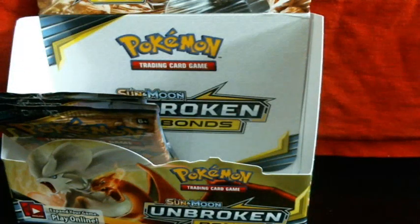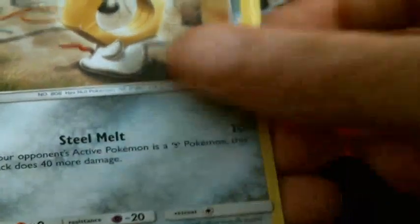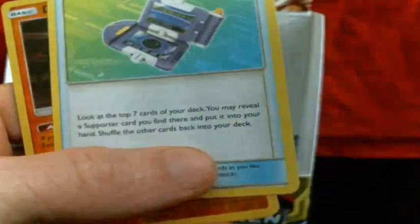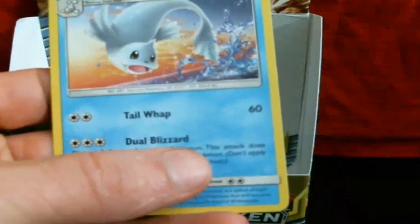Looks like I have five more total. So looking good. Raihorn, an old hand, Sparrow, Lickitung, Energy, Golbat, Green's Exploration, Pokégear 3.0, Reverse Diglett, and Dewgong is the rare.